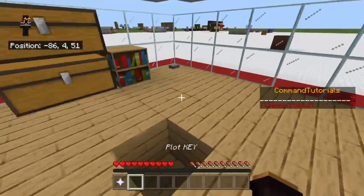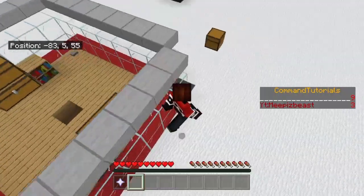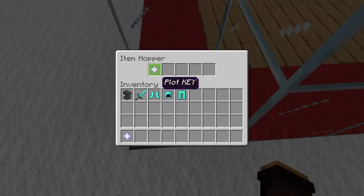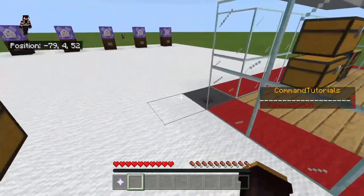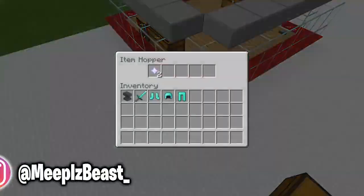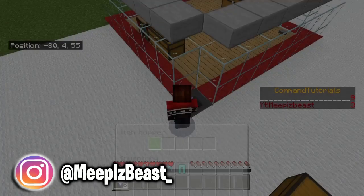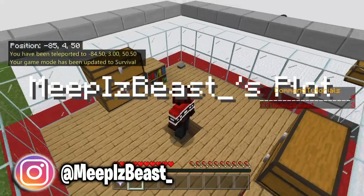Now they're in their plot and they get their plot key back. One issue with this — since it's version one — is that the hopper keeps the plot key in there after you use it and they keep stacking. If you throw it in there with one already in the hopper, it won't work; there has to be none in there for it to trigger.